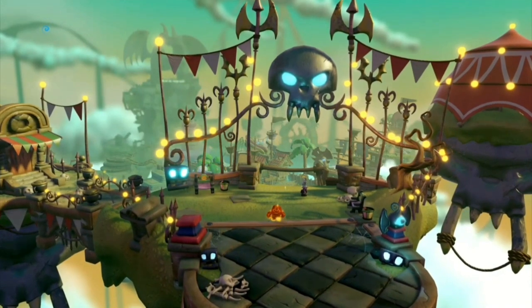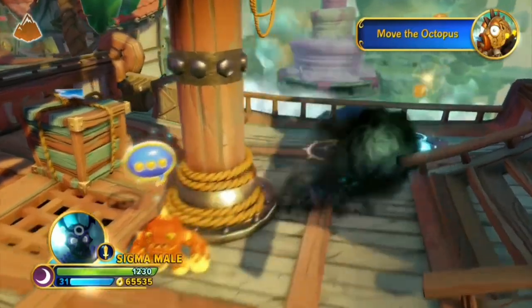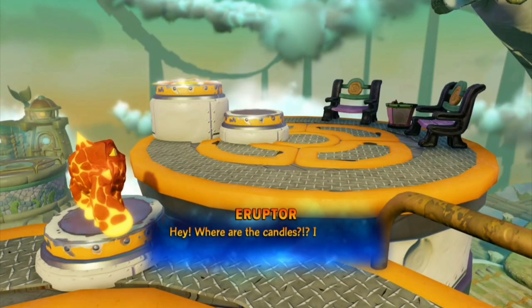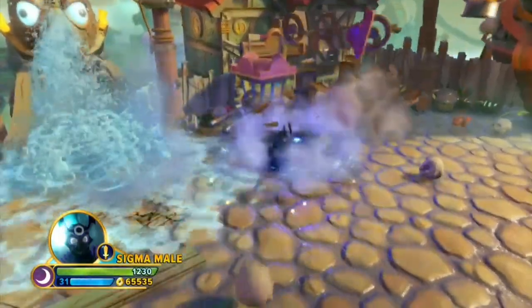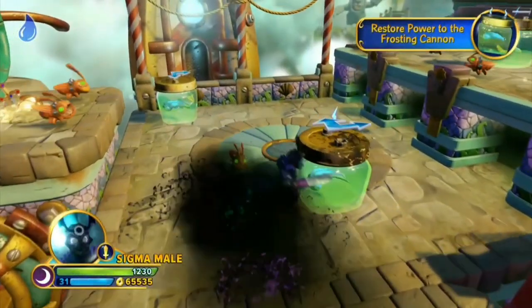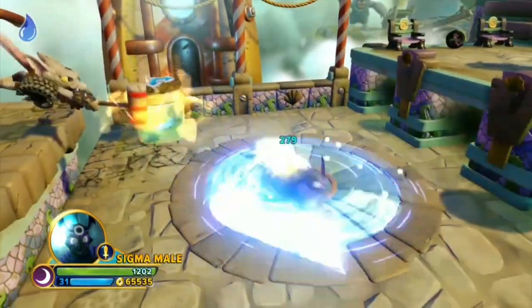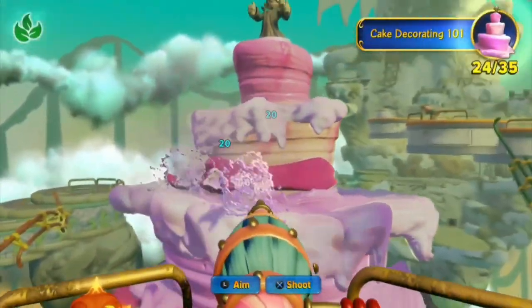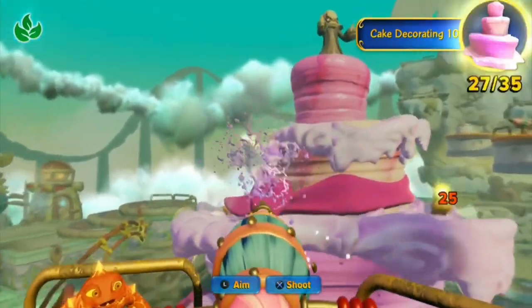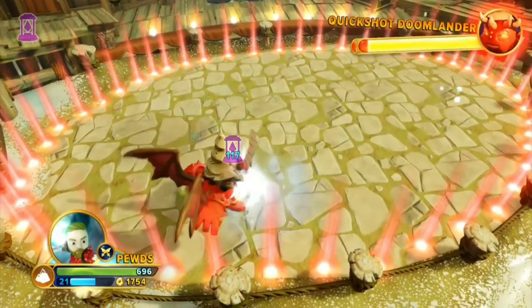Another bad Imaginators level is Abandoned Amusement Park. The amusement park is great and it seems like the level is about to end when we realize that we don't have candles, which is cool, but I would have preferred if it actually ended there. The level is way too long and this cake mission is stupid. The Doomlander fight isn't just bad this time, it's actually pretty annoying as well.